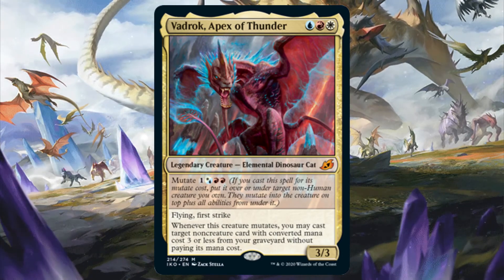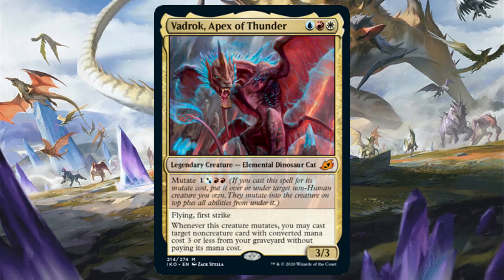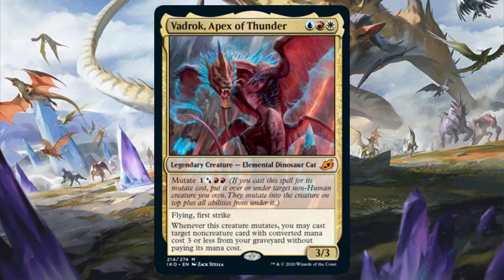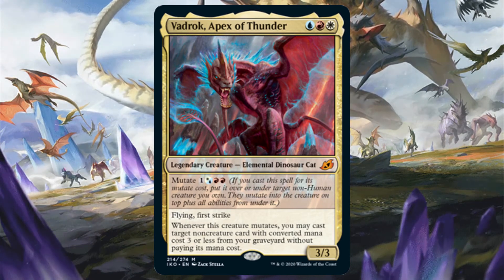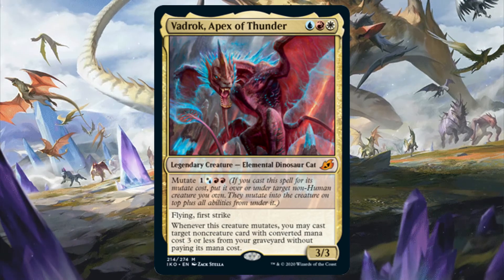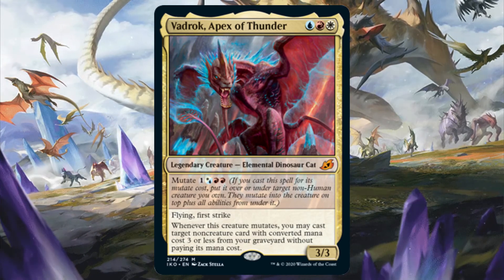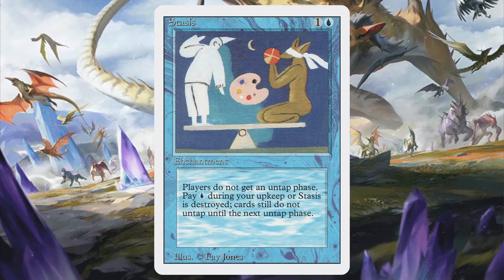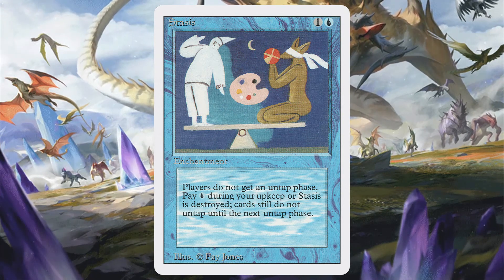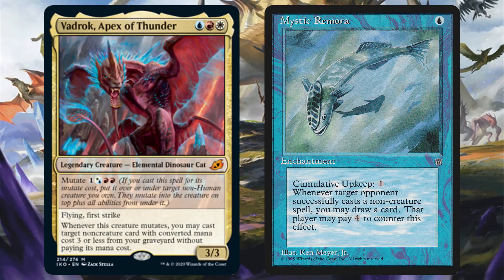Vadrok Apex of Thunder is the runt of the litter, being the cheapest one to cast and mutate. Vadrok also wants to be in a cheap spell slinger deck since it can cast cheap non-creature spells for free whenever it mutates. Keep in mind though that it's not just limited to instants or sorceries either — you can also cheat in enchantments, artifacts, and planeswalkers, so Vadrok has near limitless uses. So you could balance a deck with mutate creatures and cheap non-creatures. You could build a heavy control build with Vadrok and then mutate it onto larger creatures in order to beat up opponents while limiting what they can do. If you include Stasis in this deck, then whatever you have to sacrifice to Stasis, you can get it back for free whenever you mutate Vadrok. Similar to what I mentioned with Lurrus, you can also use Vadrok to get back Mystic Remora if you decide not to pay its cumulative upkeep cost.